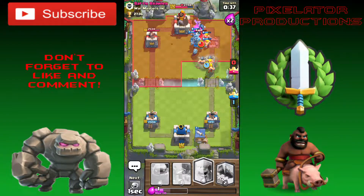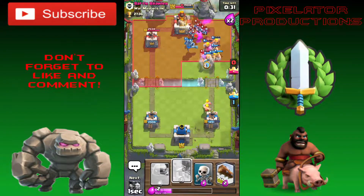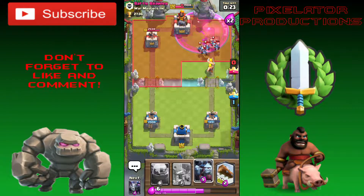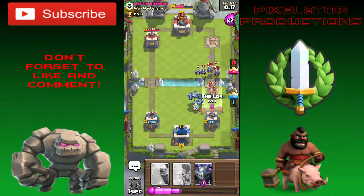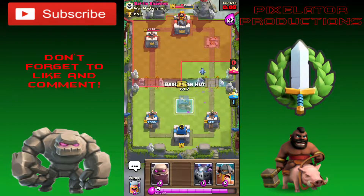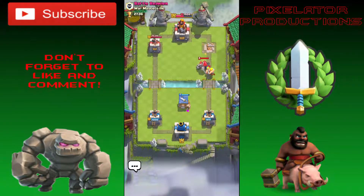We go for the three-crown — taking out his Golem quickly and keeping the pressure up. His King's Tower is down to 1908 health. The Minion Horde and Elite Barbarians push back his troops, our minions and tower finish off his Minion Horde. We play the Barbarian Hut to hold him off — five, four, three, two, one — and that's it!